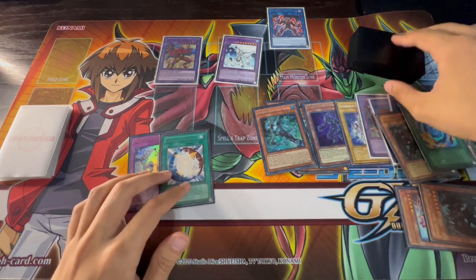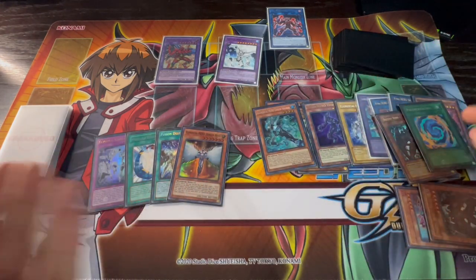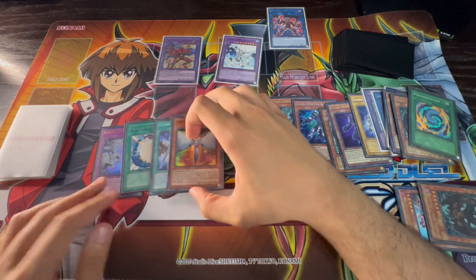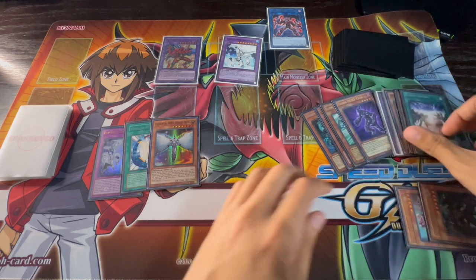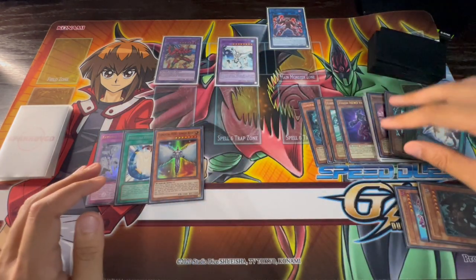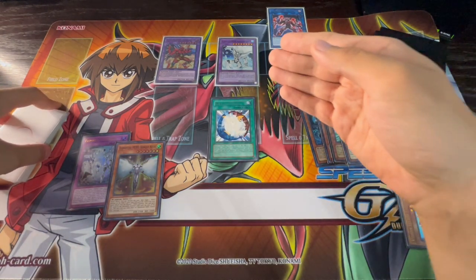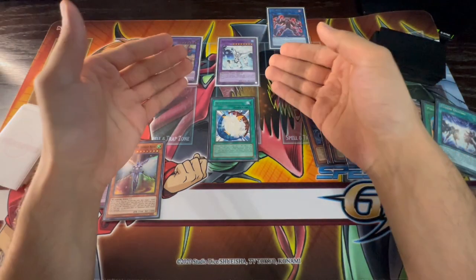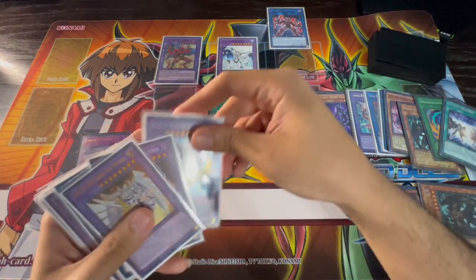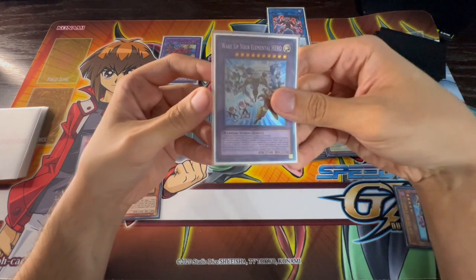Now use Poly with Malicious and Liquid Soldier from your hand to summon Elemental Hero Absolute Zero. Liquid Soldier triggers — if it's used for a Hero fusion you draw two cards and discard one. Draw two... and we drew Fusion Destiny and Honest Neos, which is insane. Discard Favorite Contact. Now activate Miracle Fusion: use Absolute Zero from the field and Flame Wingman from the graveyard to summon Wake Up Your Elemental Hero. Absolute Zero triggers when it leaves the field, destroying all monsters your opponent controls.